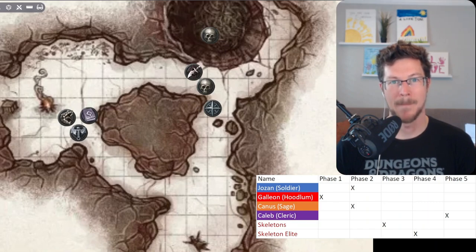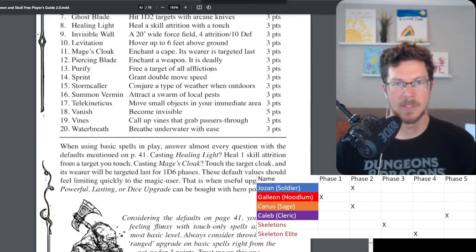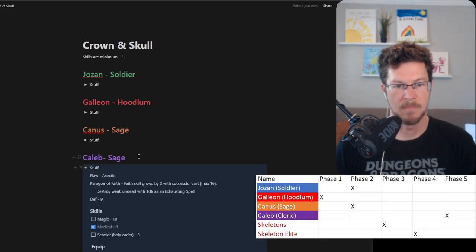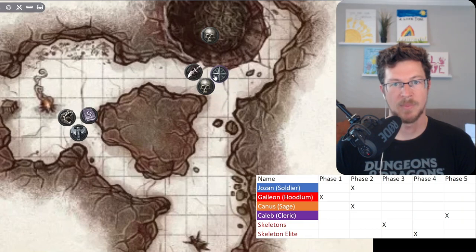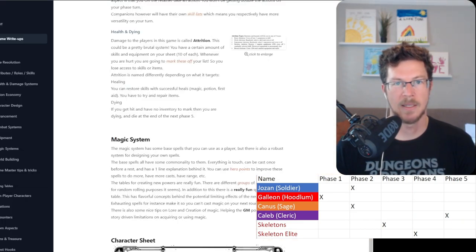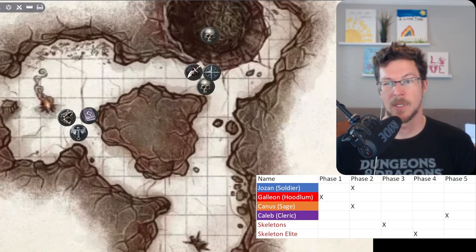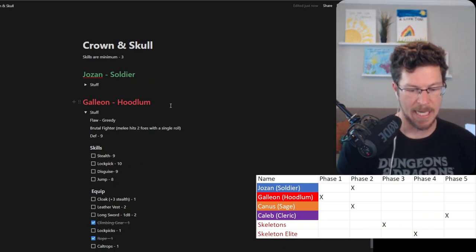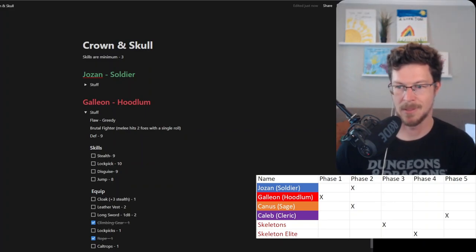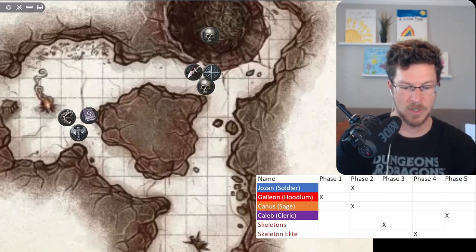The skeleton elite is stunned again. Caleb sees Galeon getting beat up and decides to cast armor - he touches Galeon, giving him plus three to AC so Galeon now needs nine or lower to defend. Galeon's like 'thanks buddy!' Caleb: 'don't thank me, thank my god.' Now it's Galeon's turn again - he slashes with d8 longsword and does one damage. Not good. A fresh regular skeleton is at nine hit points. Josen hits for four - that won't get through this skeleton elite's defense.